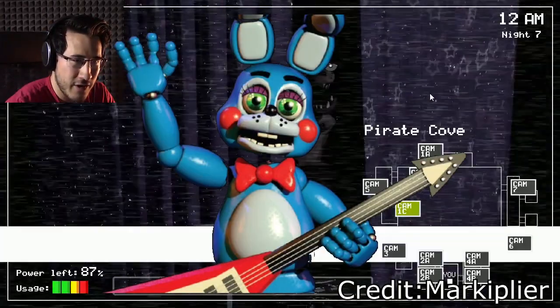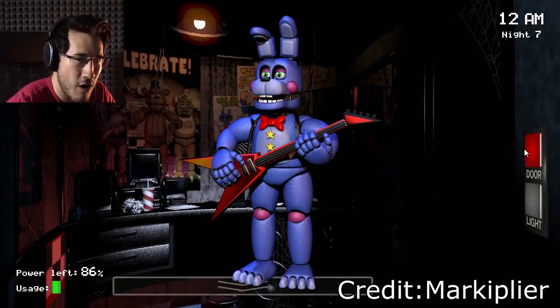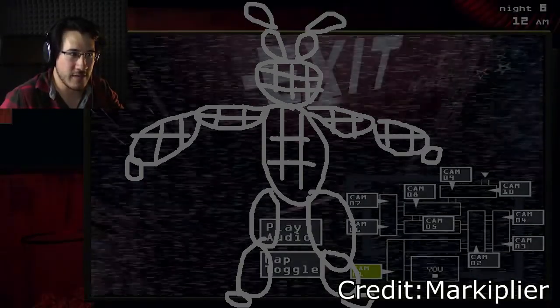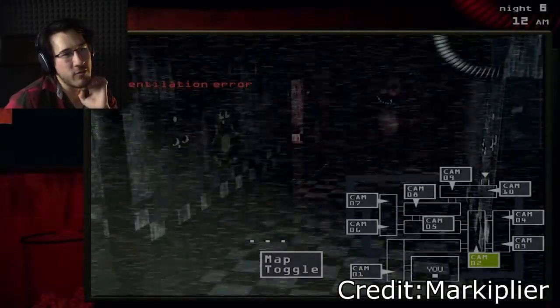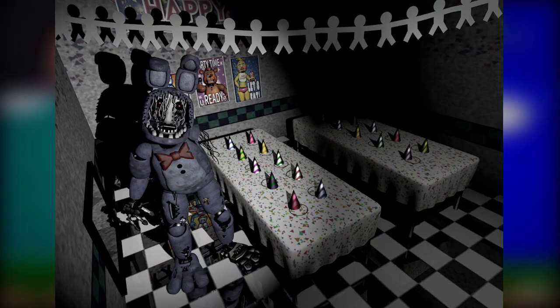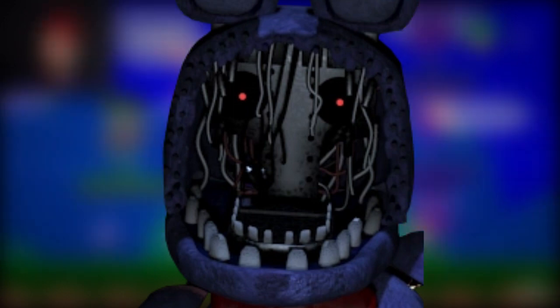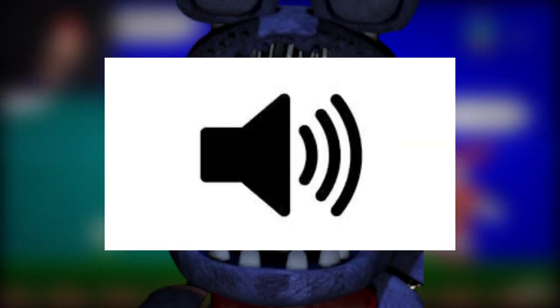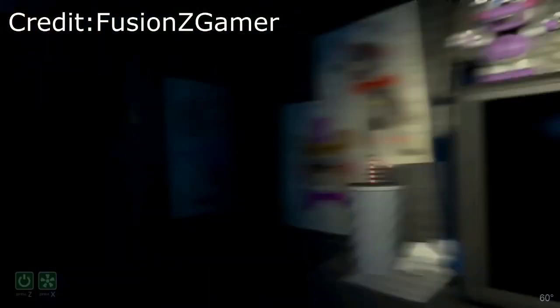Every Bonnie follows a set of blueprints from which they deviate more or less depending on which one we're talking about. They generally have bulky and thick builds, slim and tall Bonnie ears, a lifeless expression on their face — and whoever Bonnie is, they're not an exception to this either. And a bow tie. These are the four key elements that make up the blueprints of Bonnie's design.